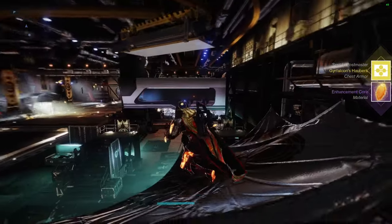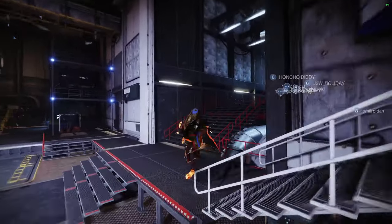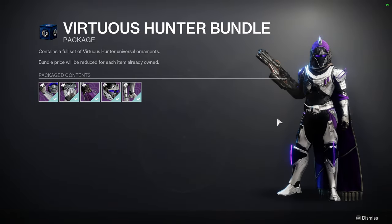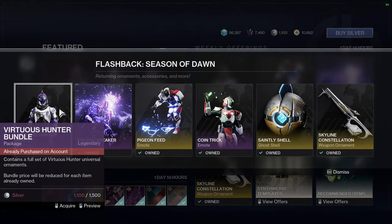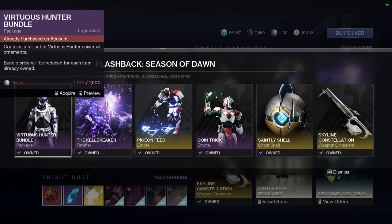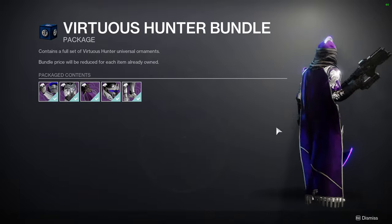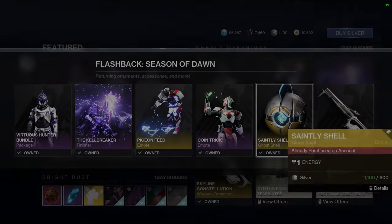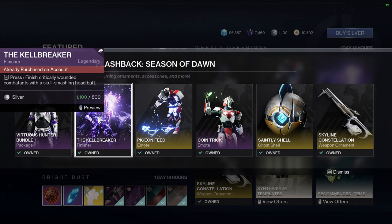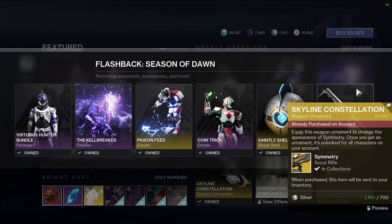I got Falcon's Hauberk for my exotic — I already have three that I use but I won't say no to a better one. Over at Eververse, the Virtuous stuff is available — definitely pick it up if you're interested because all classes got really good armor sets. It's only fifteen bucks. I do think they should have priced it at minimum five bucks since it's old armor — and newer players are paying like forty-five bucks for just three armor sets.